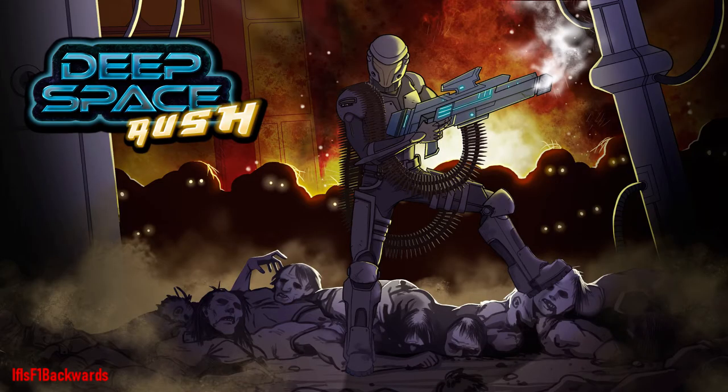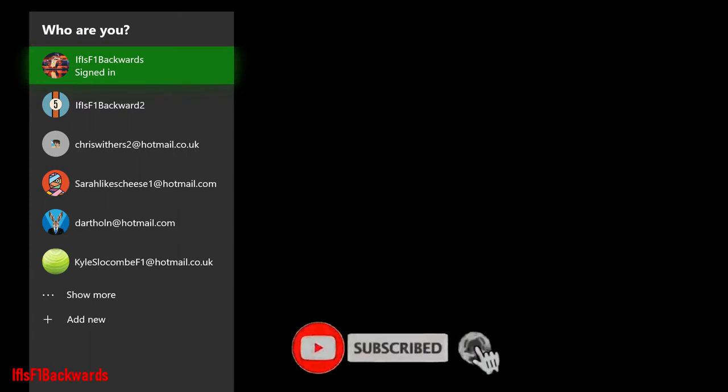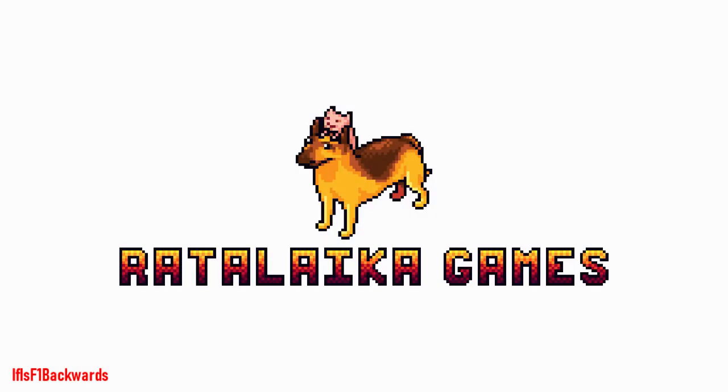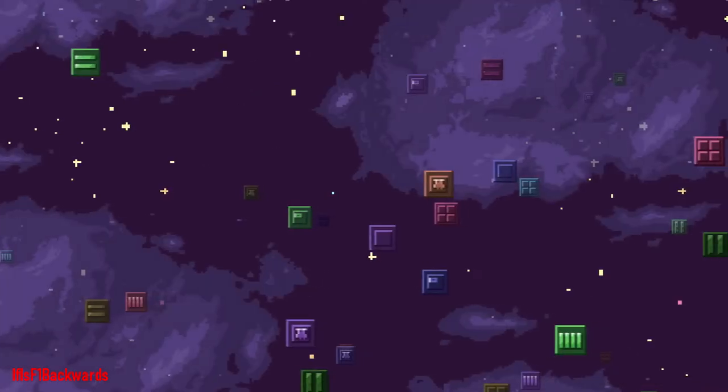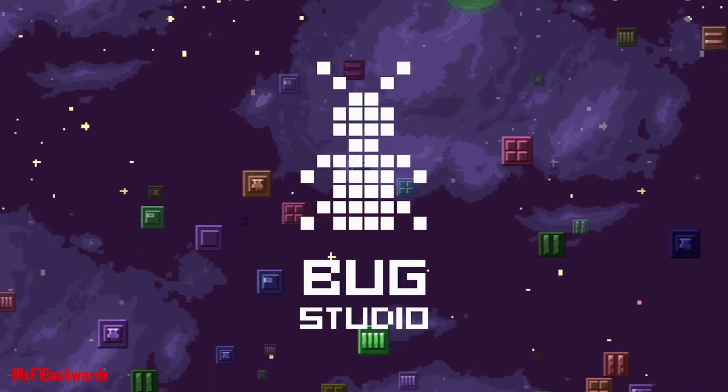Hey there guys and gals, it's F1 Backwards here back with another 100% achievement guide. Today we will be grabbing a very easy 1000G in the form of Deep Space Rush, a game developed by Bug Studio and published by Ratalaika Games. It is available for just £4.19 and you can grab the full 1k in under an hour. My time was 29 minutes and 50 seconds to be exact.